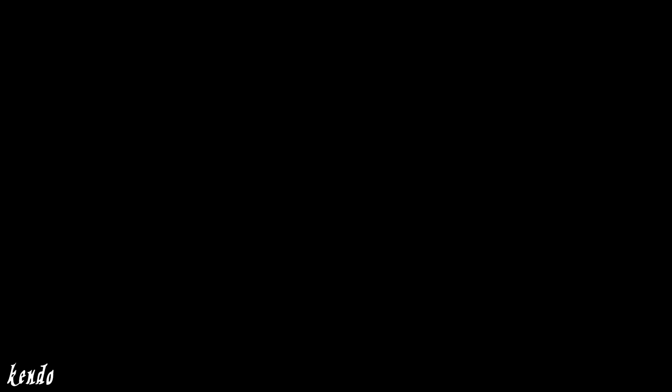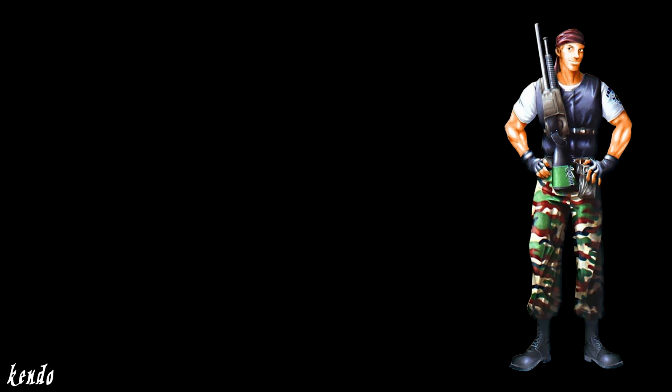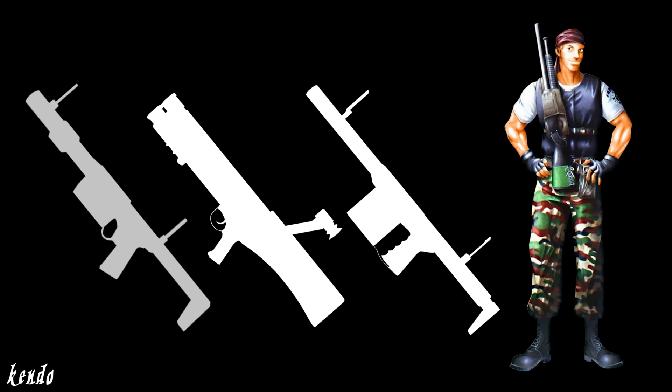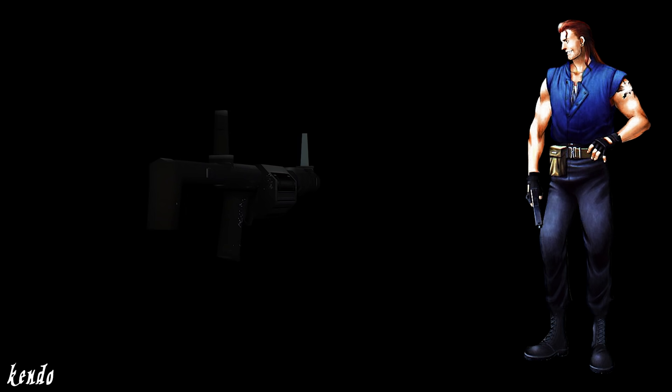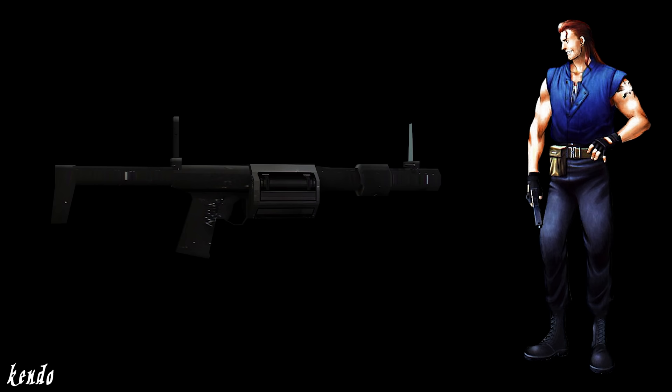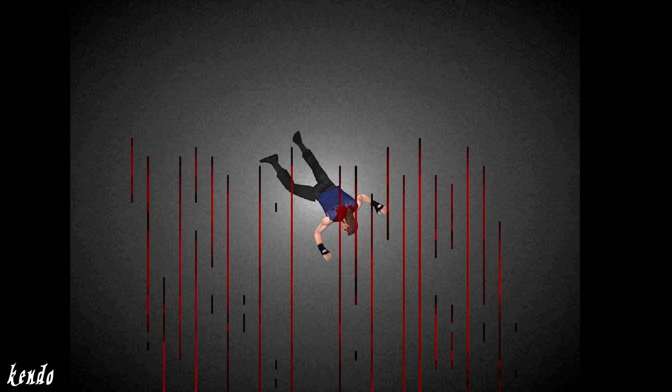A grenade launcher had not been officially adopted into the arsenal of STARS, since there was not yet a demand for explosive launchers or any weapons deemed more powerful than necessary. However, Alpha team weapons specialist Joseph Frost procured three prototype grenade launchers, which seemed to be new products of Seiko Defense — all of which slightly varied from one another. These launchers had only seen use during combat lectures held in preparation for actual battle. Even though Forrest Speyer was known for his marksman abilities, he was equipped with the prototype grenade launcher to further test it for trial and evaluation. This decision may have been ultimately responsible for his tragic cause of death, being that his grenade launcher served as insufficient defense to fend off a murder of crows.